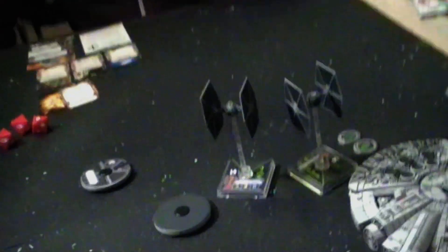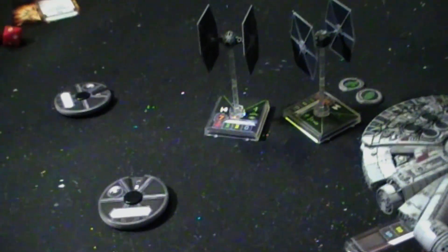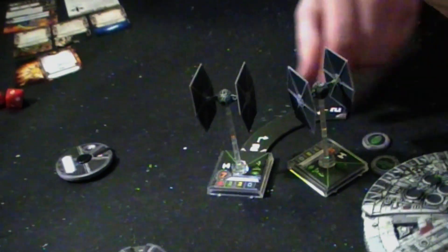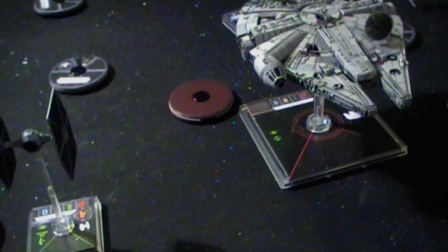Finally it is Mauler Mithel — he's gone for a sharp turn two. For his action he's going to deal with the console fire card, flipping it face down so it's no longer in effect.